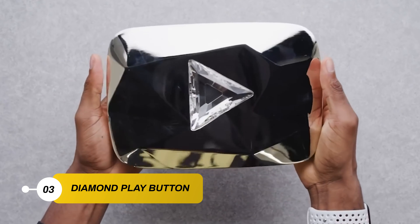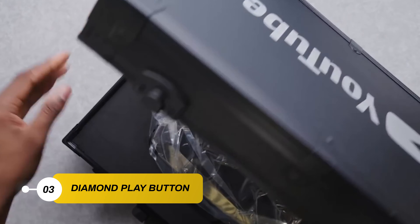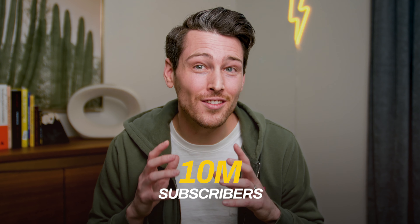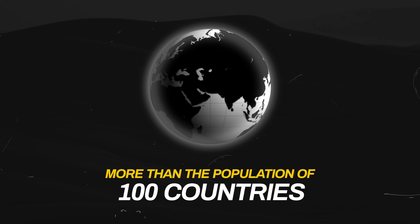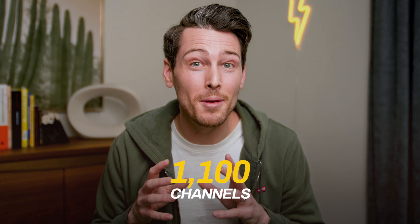The third level of the YouTube play buttons is the diamond play button, and this is where the design of the play button starts to look a lot different. It is a giant play button with a triangular crystal in the center of the logo. To get this, you will need 10 million subscribers. To put that number into perspective, that's more people than the entire population of more than 100 countries in the world. And there are only about 1,100 channels that have received the diamond play button.